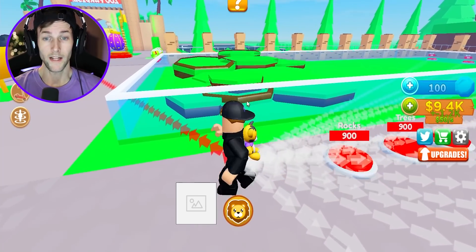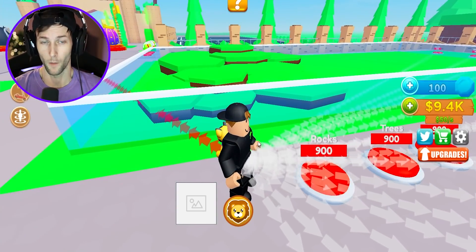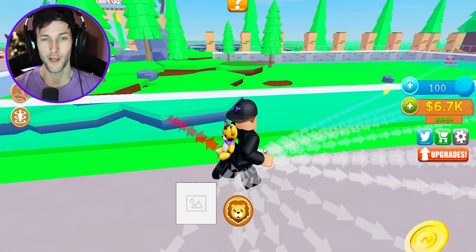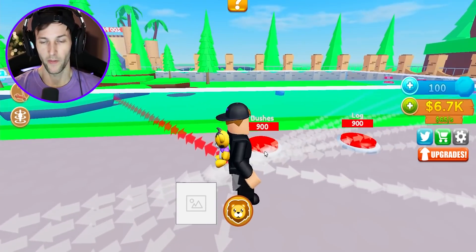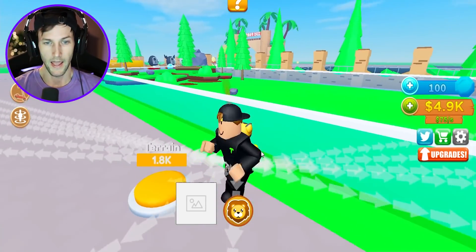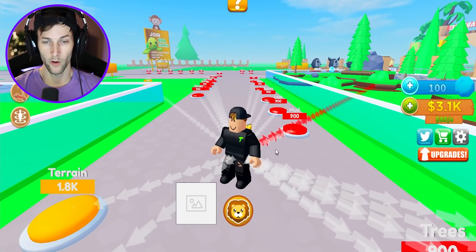We got the gates, we got the terrain - apparently that is bear terrain. We got little mountain grass stuff. We'll build some rocks, some trees, we gotta add the mud for when they want to play in the mud, bushes, logs, and another terrain. This stuff is getting crazy expensive.